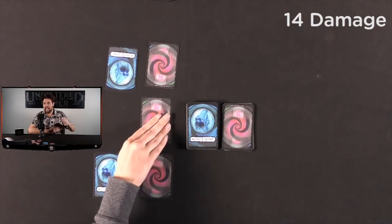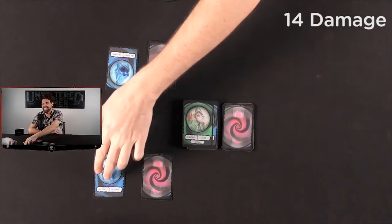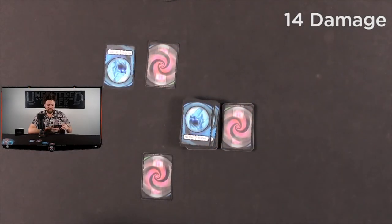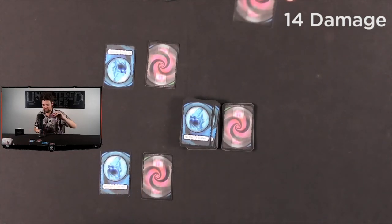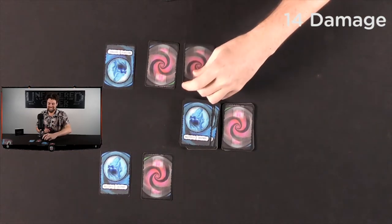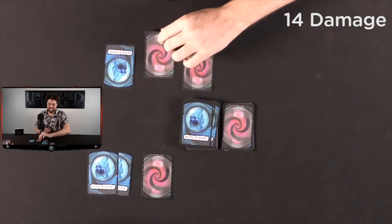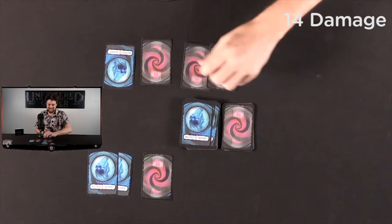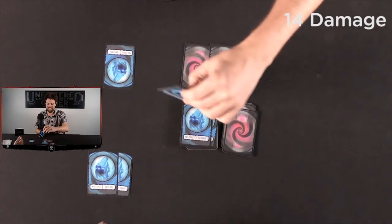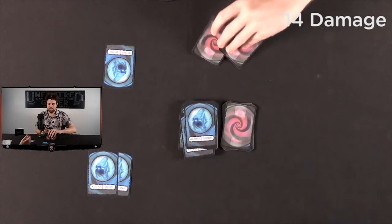Even though the deck runs out, we can keep playing until someone gives up. I've got no cards left. She plays a spirit and it gets rid of face-down cards — that wasn't a spirit... or was it? It was. So you get rid of yours as well, and those go face down.